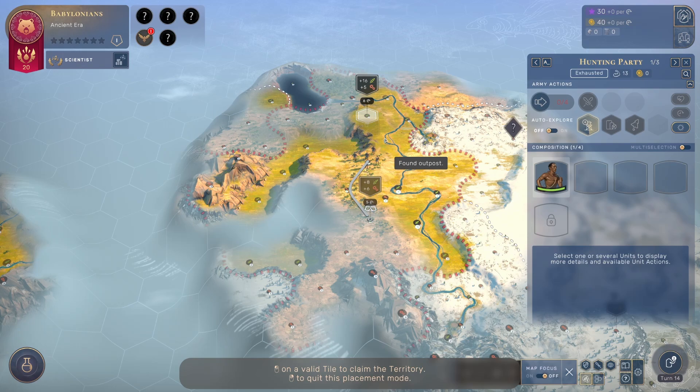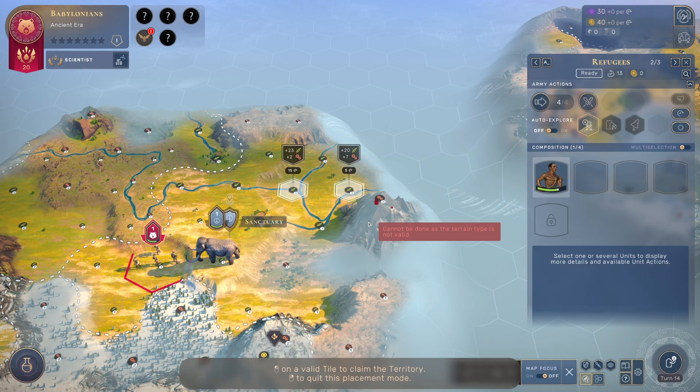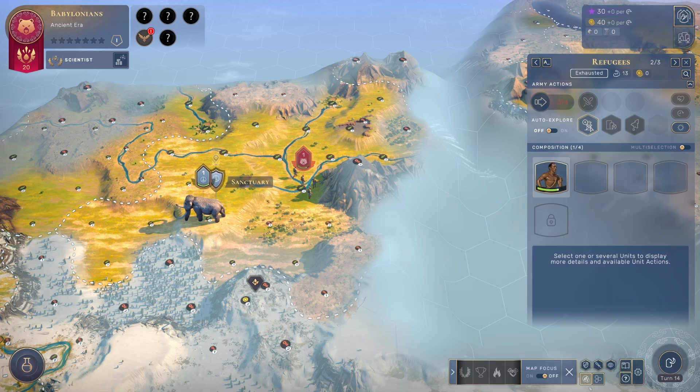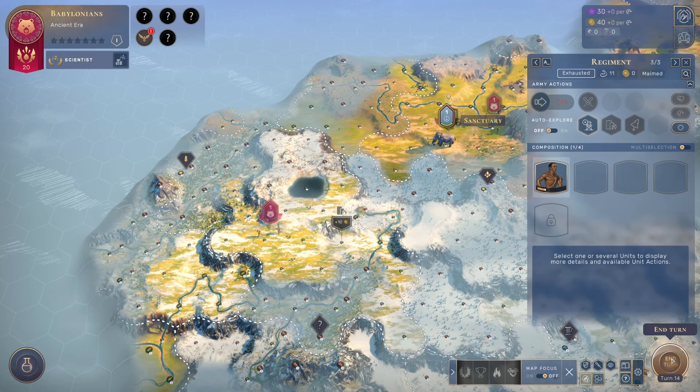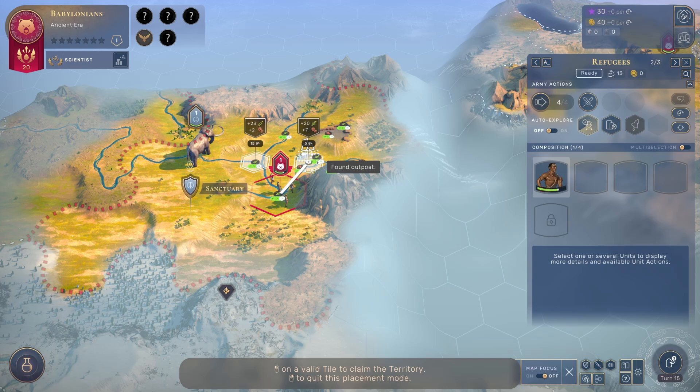Here's a decent spot: plus 16 food and plus 5 production. But generally I would aim for at least 6 or 7 industry, because if you get 2 or 3 it's just not enough. Your outpost needs a little bit of time to grow, and you need industry for that. Here's a better one: plus 24 food and plus 7 production — that's good enough. We're going for this territory.